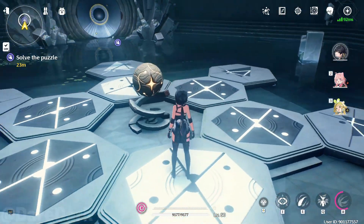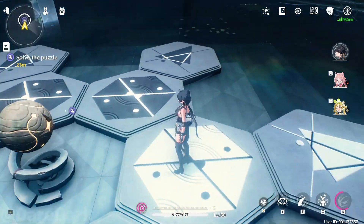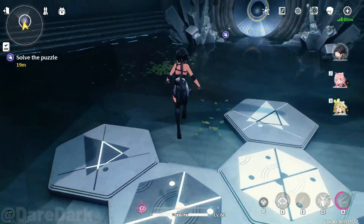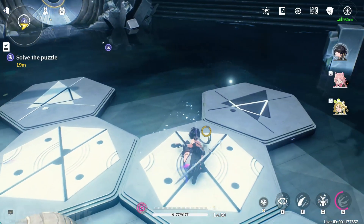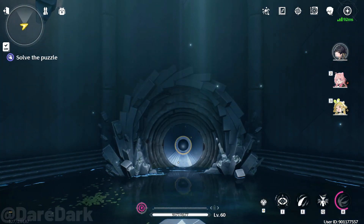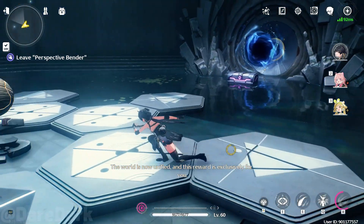I think many of you guys have been stuck on this part of the perspective vendor puzzle. This is very simple — just follow my way and you'll do it very easily. Just do like this: make this part white, and the other two white as well. This is the pattern you have to do. Don't take it so complicated. Just do it like this and you'll be unlocking the door.